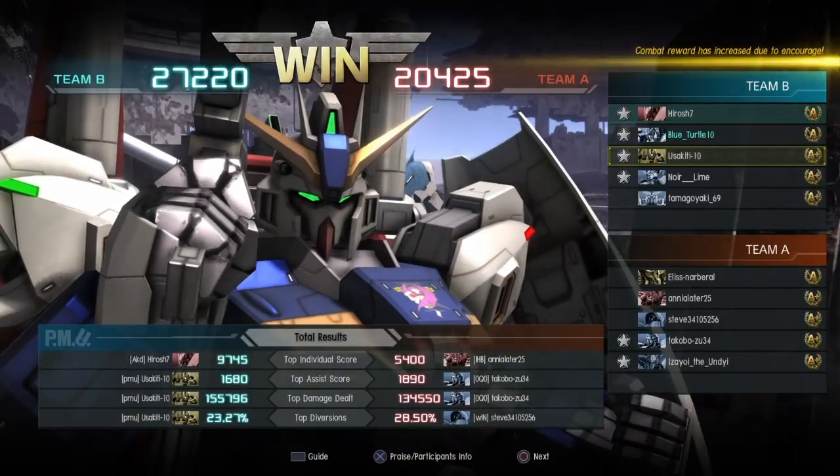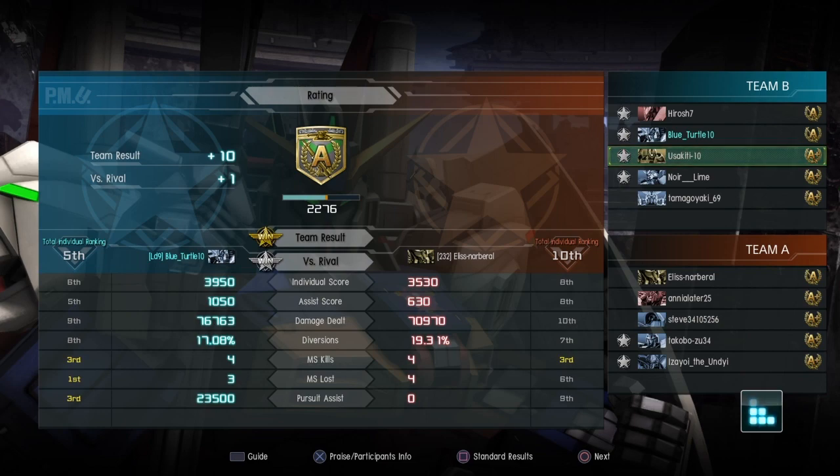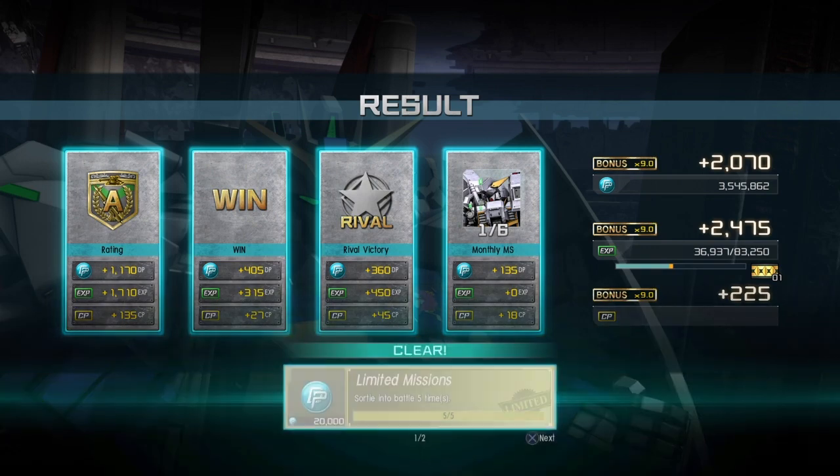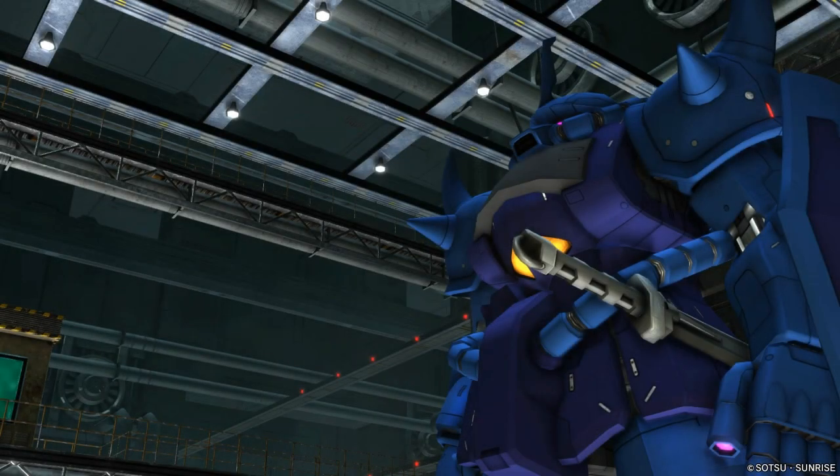Mission completed. Let's see how we did here with the Riggazee Custom — going to praise the Nightingale and the Pallas Athene, because both did really well this match. Fifth place overall with four kills and three losses, third in pursuit assist — not too shabby. That's going to do it for this match in the Riggazee Custom at 700. Really a fun suit to use at this higher cost. I have so many limited options at 700 that I like to take the opportunity to play something a bit different. Comment down below what you think about the Riggazee Custom, remember to like and subscribe if you enjoyed the video, and I will see you all in the next one. Later.